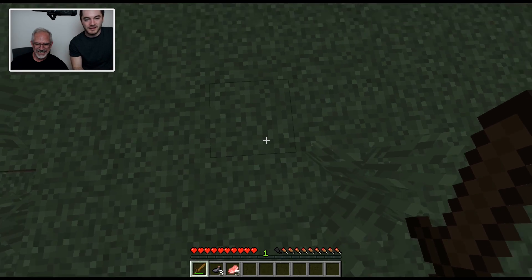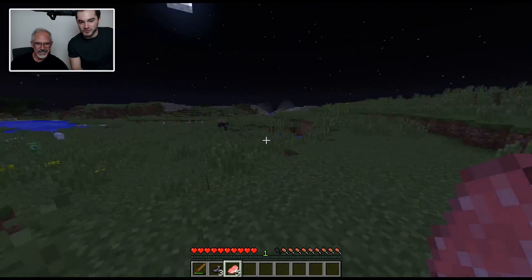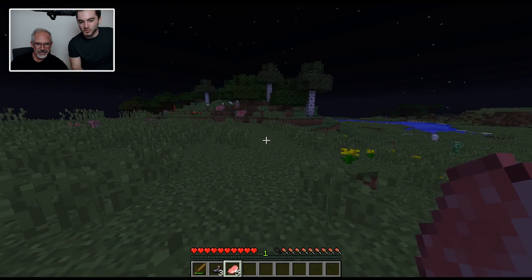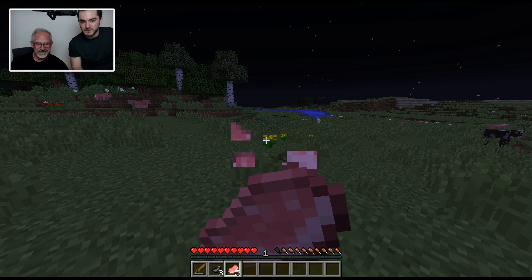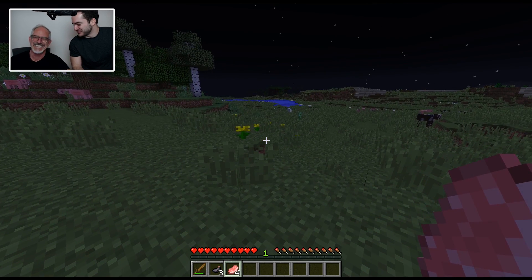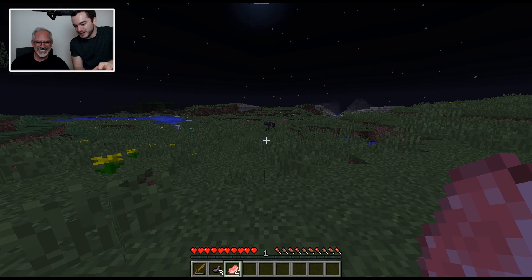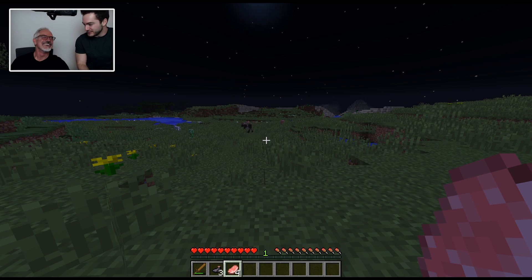Now scroll over to the pork. Be very careful because I saw a creeper — look around and make sure you're not in any danger. You're fine. Right click and hold — now you're eating the raw pork you just slaughtered. Fortunately you don't have to worry about disease. If you eat raw chicken though, you can get salmonella.